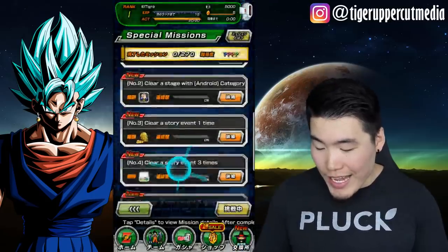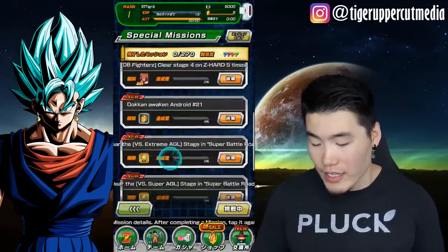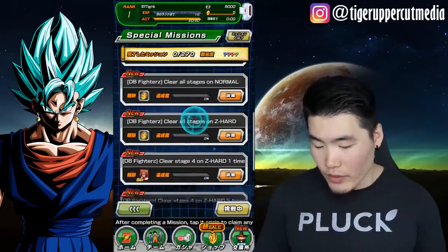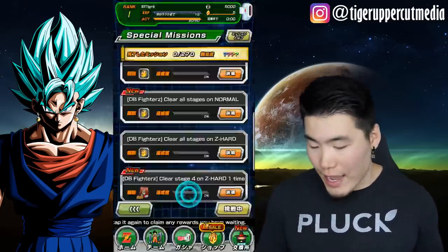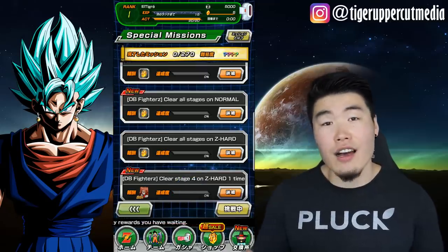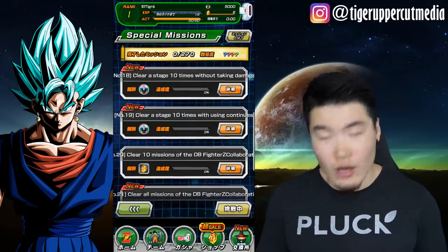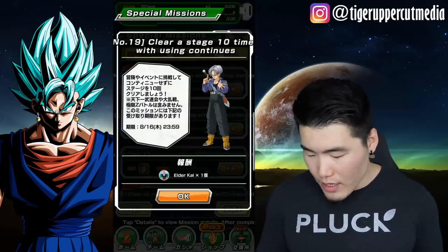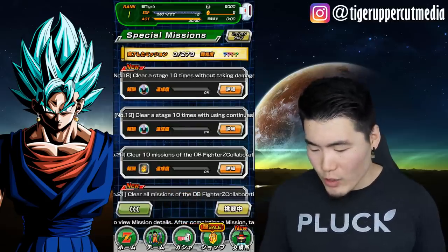Now you've got Special Missions and it's all in English. As far as I can tell, all of them are translated. So let's say you want these Dragonstones — in the past you'd have no idea what it says. Now you know you have to clear all stages on the heart of the new campaign. Or this Elder Kai medal — all I have to do is clear a stage 10 times without using continues. It says 'with' using continues, but I'm pretty sure it means without.